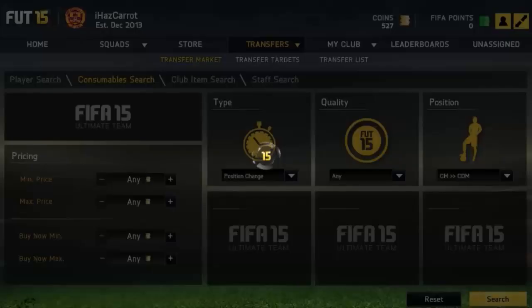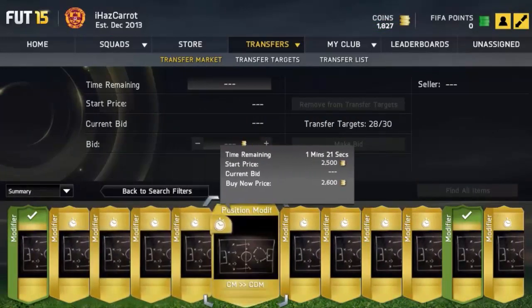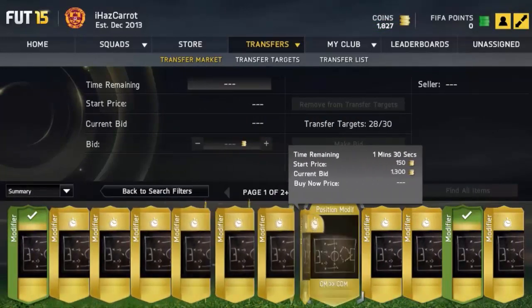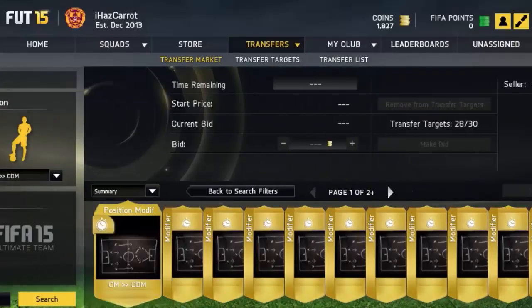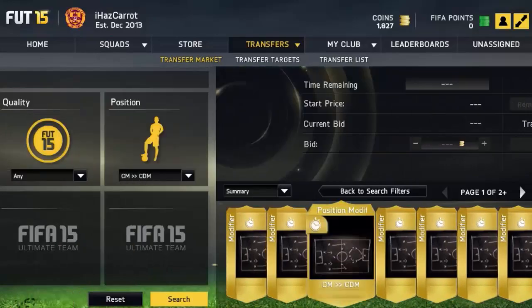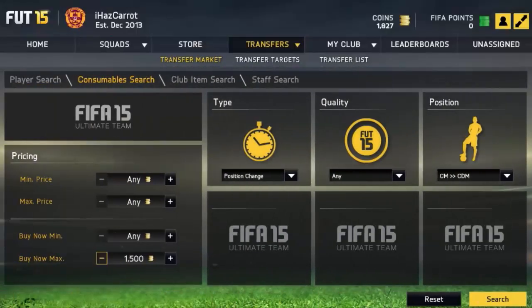Just search in the market and look — you'll see they're going for about 1.3k in bids. Find the minimum buy now: some are up for 1.7k, some for 1.6k. There are none for 1.5k, so you want to sell the cards for 1.5k.